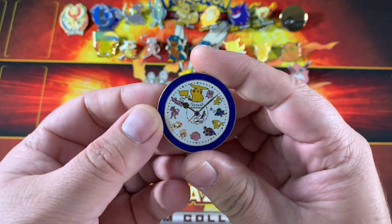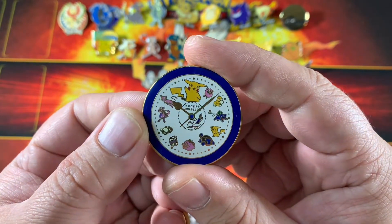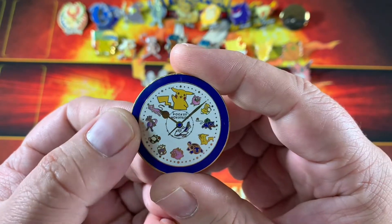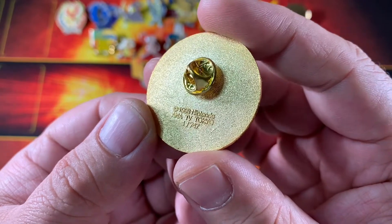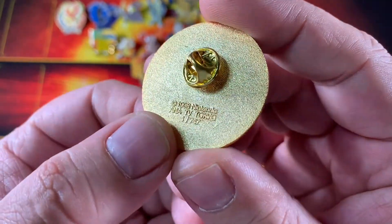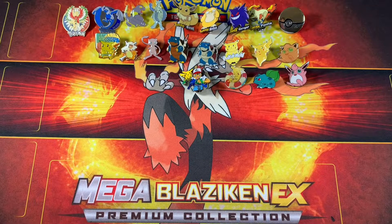Very interesting pin right here — it's got a Pokemon clock on it with a bunch of cool Pokemon: Pikachu, Jigglypuff, Psyduck, Bulbasaur, another Pikachu, Squirtle, Clefairy, Togepi, Snorlax, Mewtwo, and Mew. This was released for ANA Airlines when they had a deal with Pokemon — 1998 Nintendo. One out of 747, because that was the type of plane — a 747. Pretty hard to find pin. Really interesting.